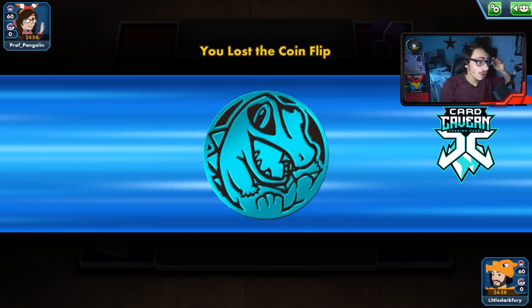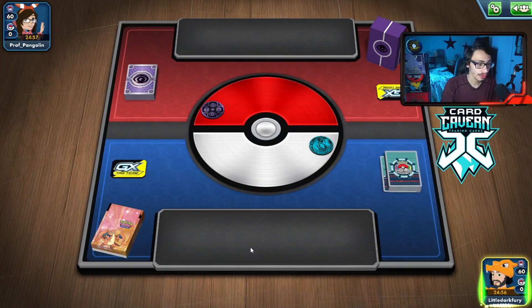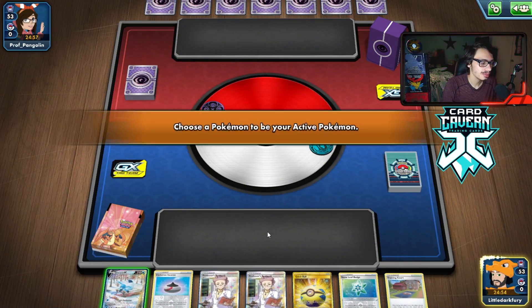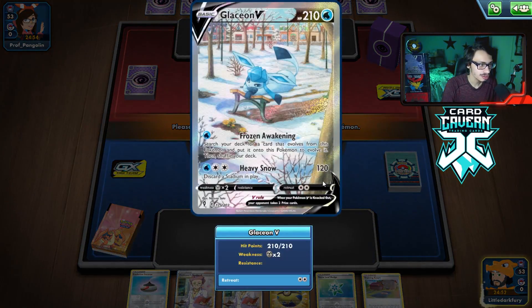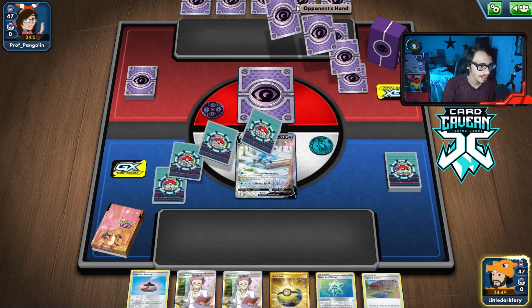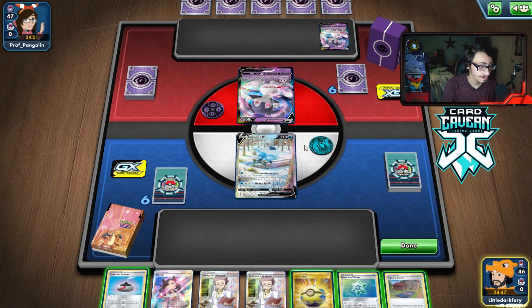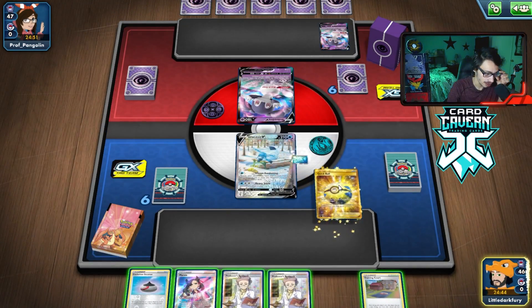Here we go — we've lost a coin flip up against a Psychic deck. It might be another Shadow Rider Calyrex deck but they're letting me go first. They're maybe playing Cresselia. Not a bad start — we got the Snow Leaf Badge, which is good, so we can move our Glaceon here. We'll see what we're playing against. It's most likely Shadow Rider with Cresselia. I have no clue what this is, so we're going to get Snom here. I'm going to keep the Marnie around just in case.